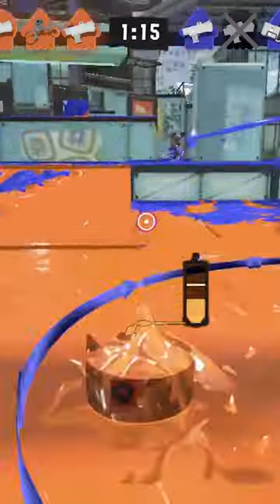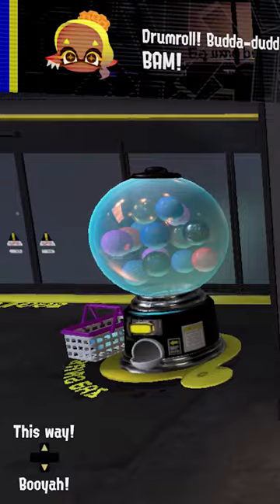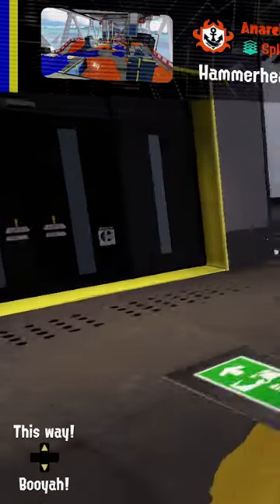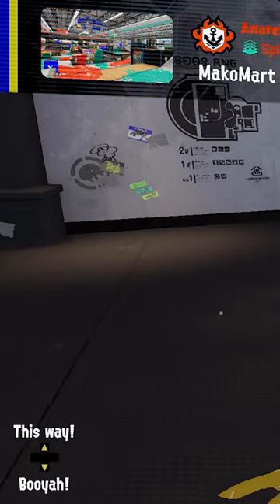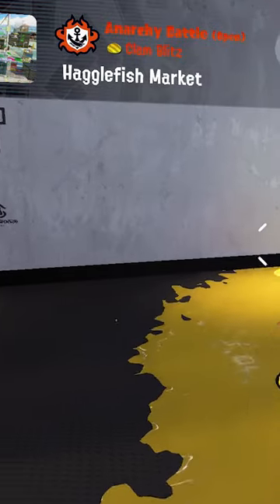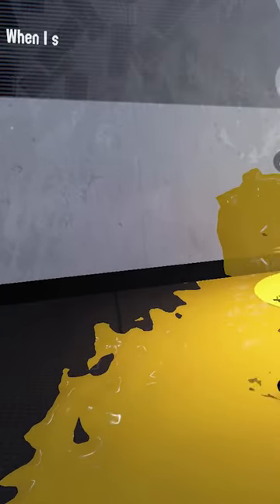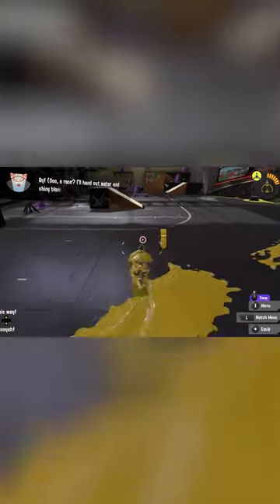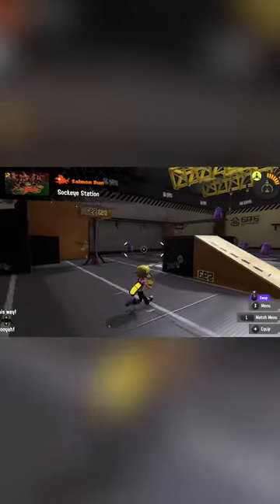And then you just click the left stick in on whichever controller you're using, and that report just flies into the top corner, and you're like, oh, I can just go about my business and do whatever I want, while it tells me the map rotations in the top corner for Anarchy Mode and Turf War and all that stuff. It's such a small thing, but it matters so much.